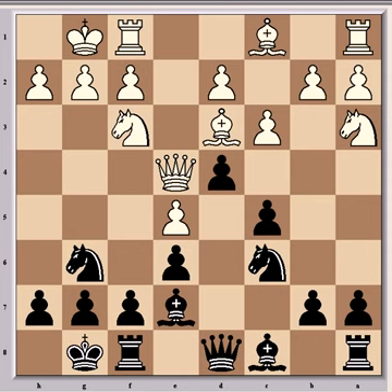The b2 bishop hasn't moved yet and it's stuck behind the pawns. It's worse for white, definitely. He'd gone wrong early on — his Qe2 move was where things started to go wrong. He should have played that differently, and that was the initial mistake. Because of that mistake, all the subsequent mistakes are happening, and the position is just getting worse and worse.